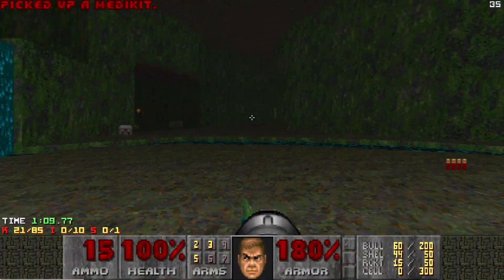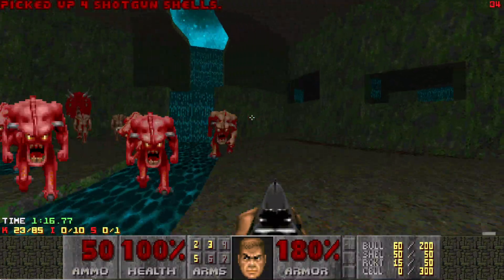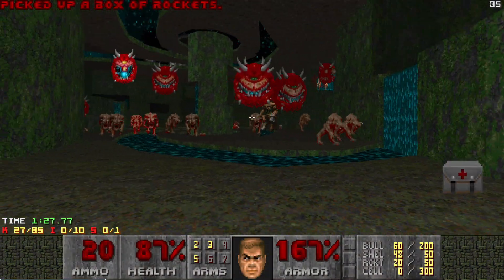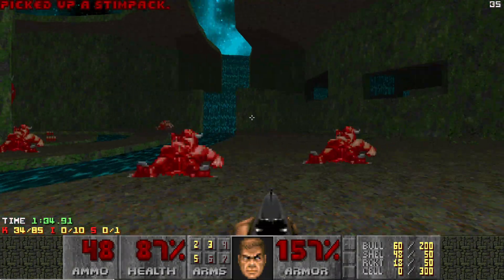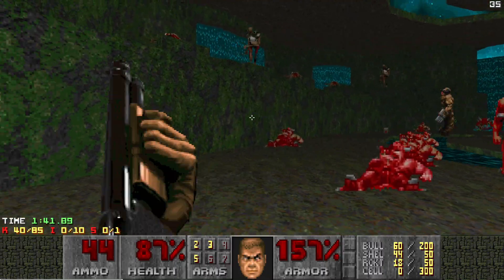This is the most precarious fight in the level for sure, just because there is a Cyberdemon and there are Revenant snipers. Revenants are by far the best monster to use if you're ever setting up snipers. When monsters are set up as snipers and they bounce off walls, they're less likely to do an attack — but Revenants are far more aggressive than most monsters. So they're one of the few enemies who are still pretty aggressive as snipers, and it's about threatening the player, not just blocking them.